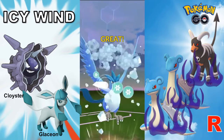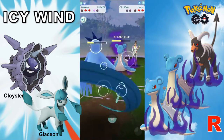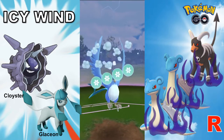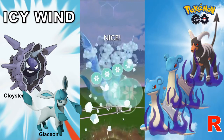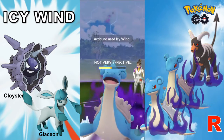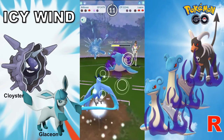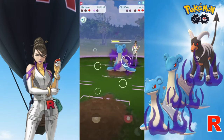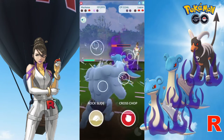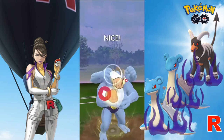If you do not have Articuno, you can also consider the more commonly accessible Cloyster or Glaceon. Do bear in mind that you will have to max out Cloyster as it is just under the 2500 CP range. I haven't maxed out my Articuno yet and it works just fine at under 2500 CP. So Articuno goes down after firing off two Icy Winds which is great, and Machamp comes back in to build up on energy and to finish off this Lapras with a Cross Chop.